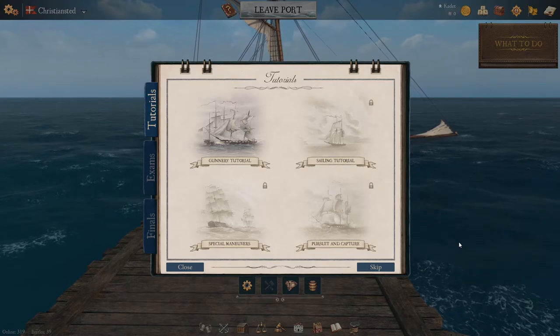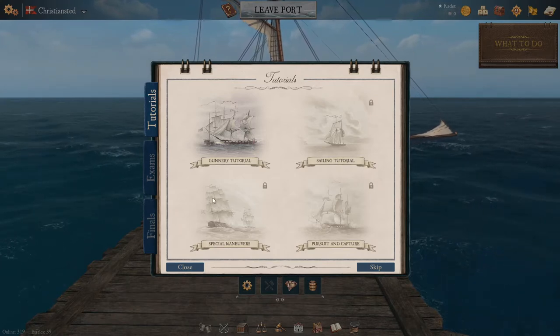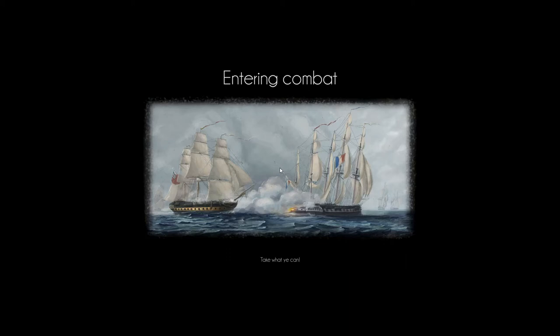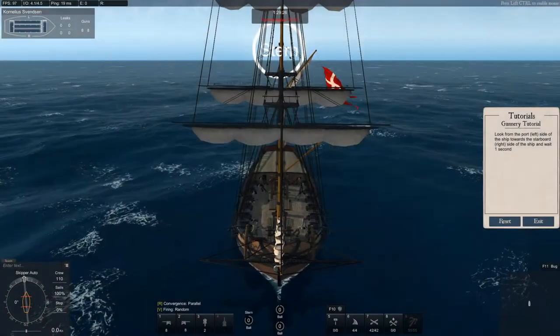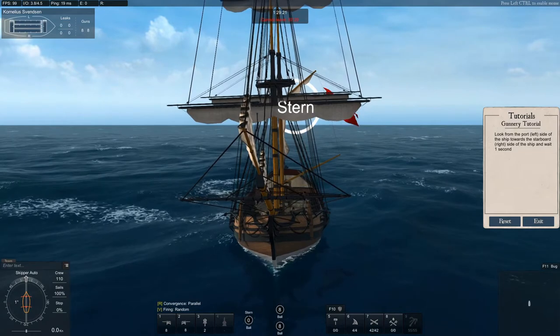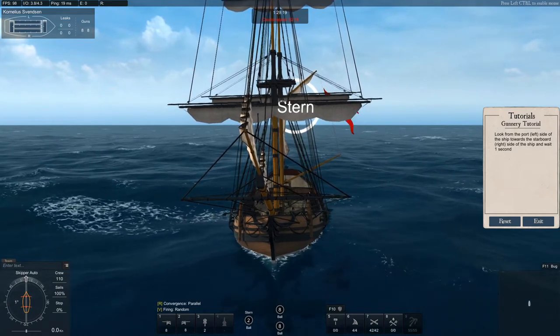Now we're ready to do the gunnery tutorial. We have it open here and simply clicking it will prompt you into a combat area, just like entering combat if you attack an NPC ship or player ship out in the open world. Welcome into the basic tutorial.